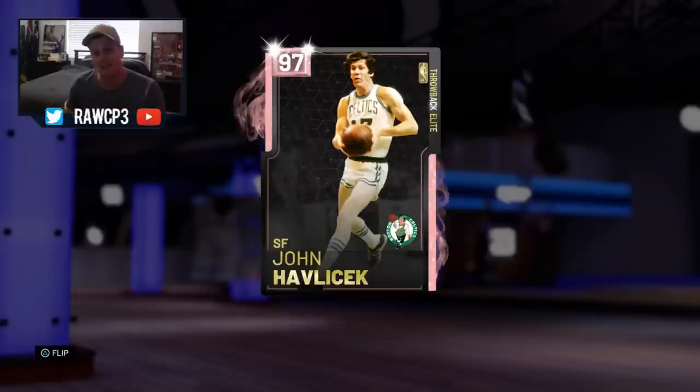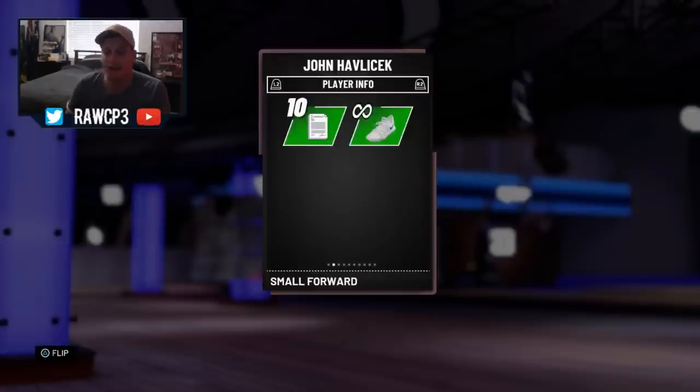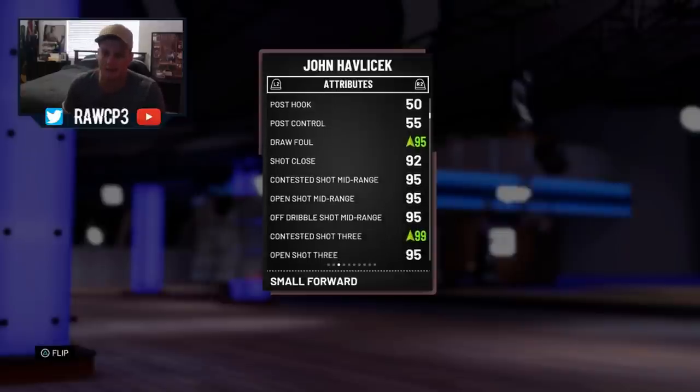Let's get into his stats, get into his badges, and we'll get into some MyTeam gameplay. So let's check out this pink diamond Hondo, let's see what he's packing. He's got a 99 offense, 95 defense, 6'5". We added a KD shoe — let's see what the shoe does to him. 95 layups across the board, 80 post fadeaway. I don't think we'll be using that too much. Post hook, post control — it's irrelevant for this card. 95 draw power, which is really nice — goes up to a 95 with that shoe.